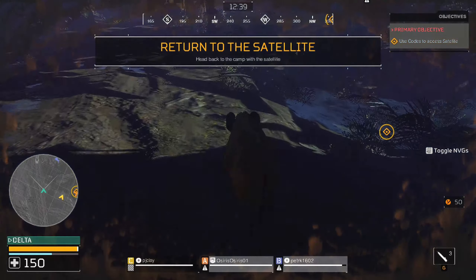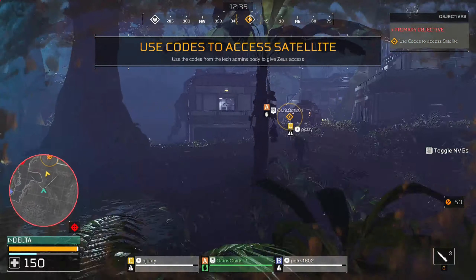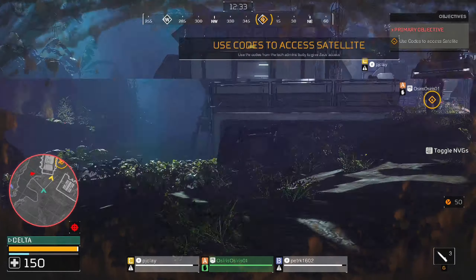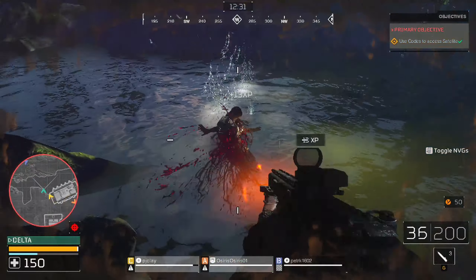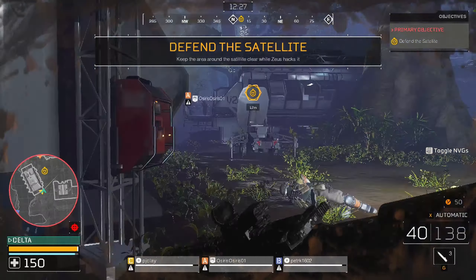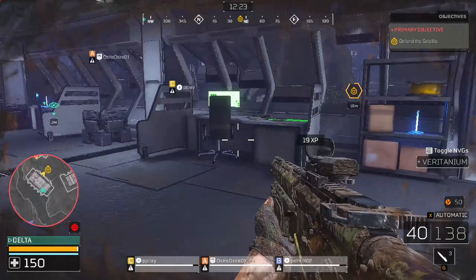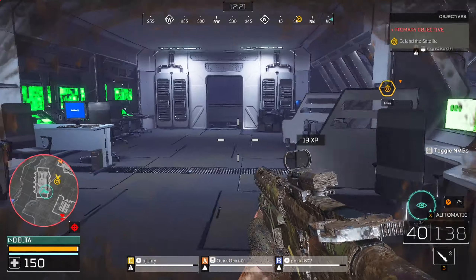Head back to the helipad and access the SATCOM. Send in backup! We've got a sync with the satellite, but comm chatter suggests we've been a little too loud. You've got incoming fire team. Defend the terminal until we finish the sync.